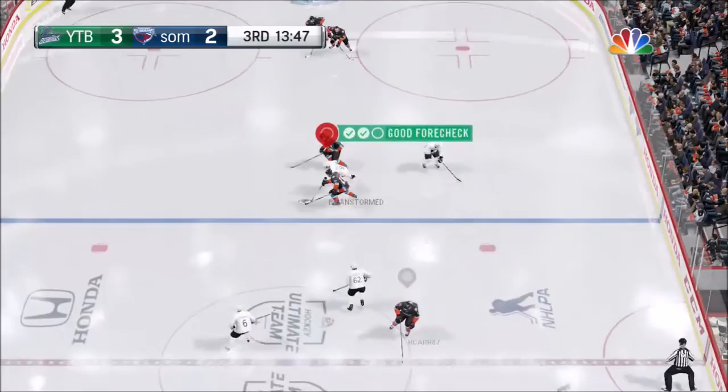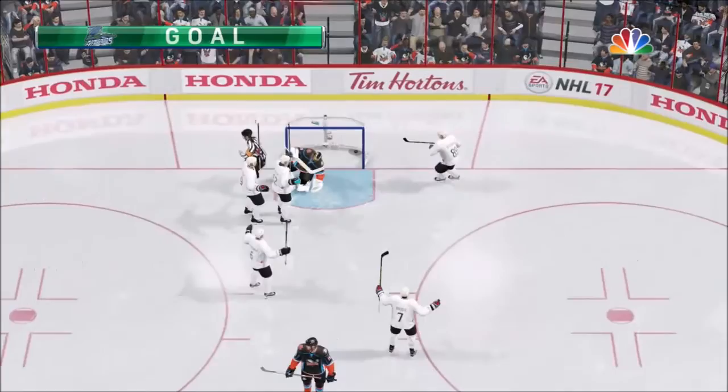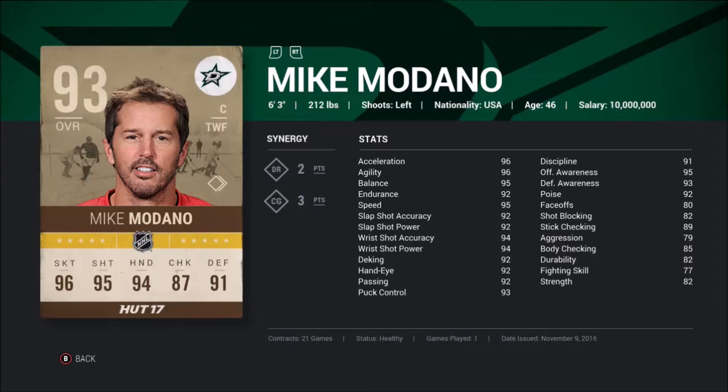In this play, Hagelin makes a nice poke check, the puck is still in the offensive zone, and he just makes a nice pass for a one-timer — just to show off Modano's nice passing and playmaking ability.